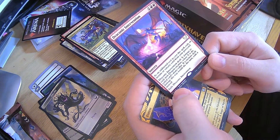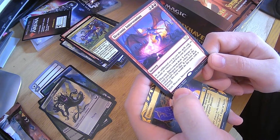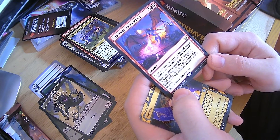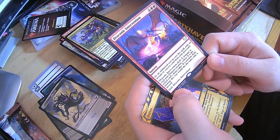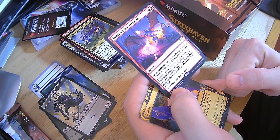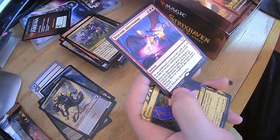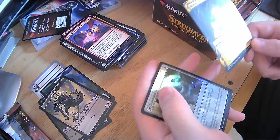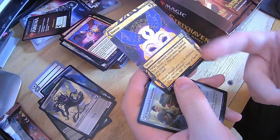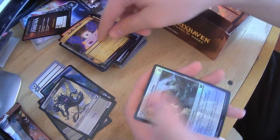Closing Statement — two cost, two less to cost during your end step. Destroy target creature or planeswalker you don't control. Put a plus 1, plus 1 counter on up to one target creature you do control. That is fantastic — I love that one. Draconic Intervention — as an additional cost to cast this spell, exile an instant or sorcery card from your graveyard. Deals X damage to each non-dragon creature where X is the exiled card's mana value. If a creature would die this way, exile it instead. Maybe there are dragons in this set and I just haven't come across one yet. And then we have Duress — one black. This is an old card, everyone should know what it is, but I like the art on this.